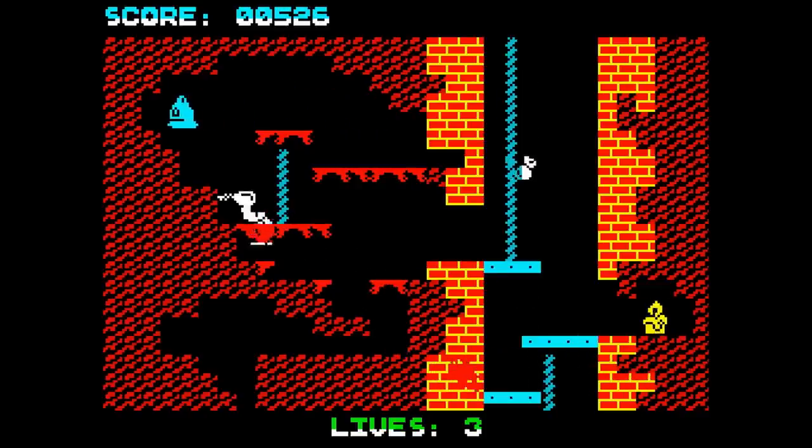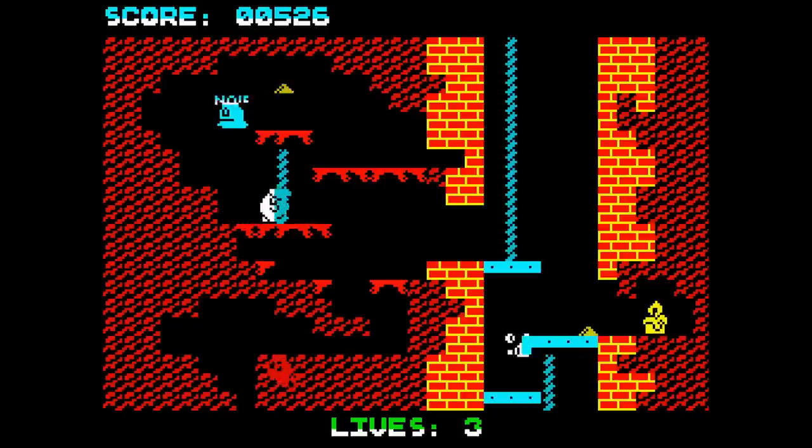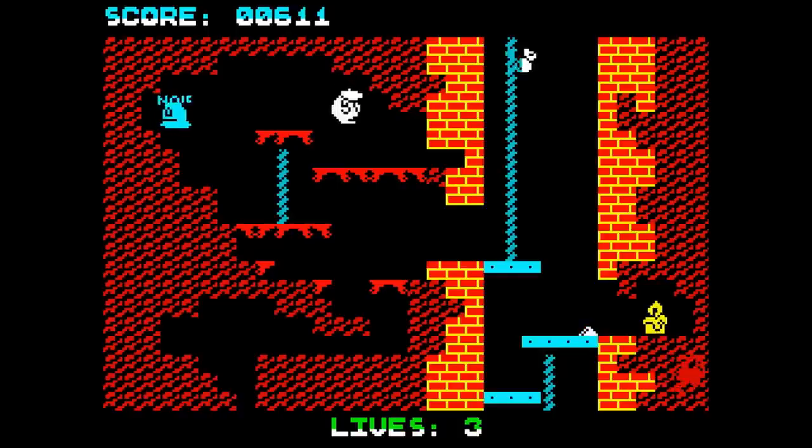There's a kind of luck to it though. Sometimes if the crusher goes down three or four times quickly, you think it's going to wait now. I don't know how the random number generator on the Spectrum works, but it seems like you don't get a lot of really short crushers.